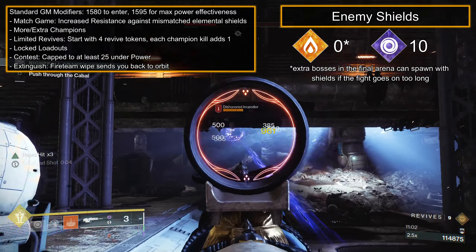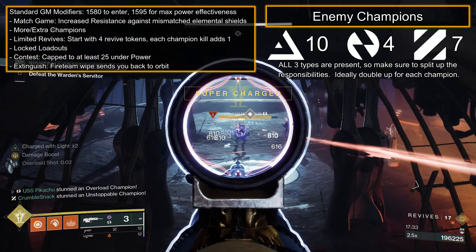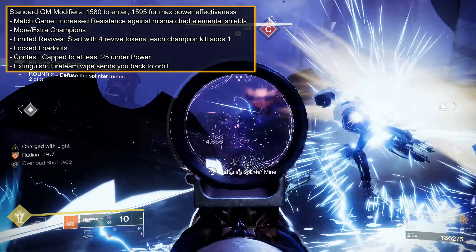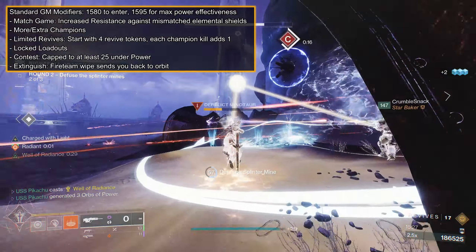Just focus on Solar to maximize damage and build synergy. All Champions are present, so coordinate with your team to split up Champion responsibilities based on your available weapons and abilities. Ideally, each Champion countered by two people. The hardest part is capturing the three Minds at the end, so bring defensive options like Ward or Banner Shield, Invis Hunter, or Well of Radiance.